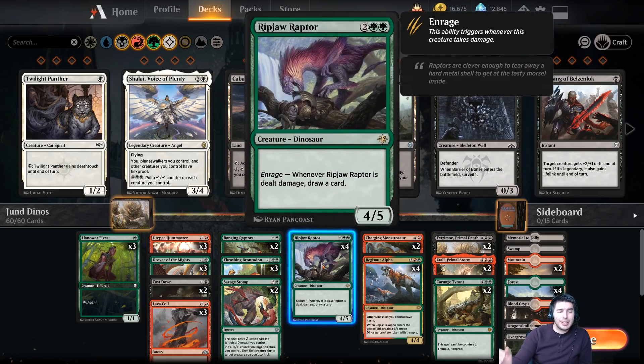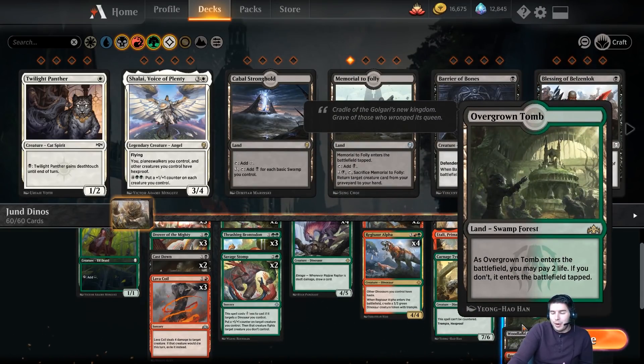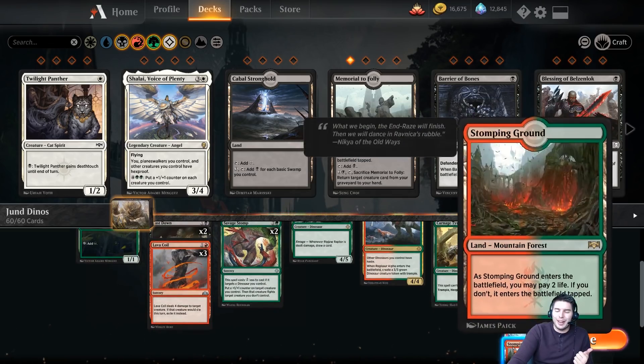Jund means green, red, and black is the color combination. The main reason that we're playing Dinos again — because those have been around for forever — is first off, Dinos are amazing and I just love playing them, they're so fun, but also because we got Stomping Ground.